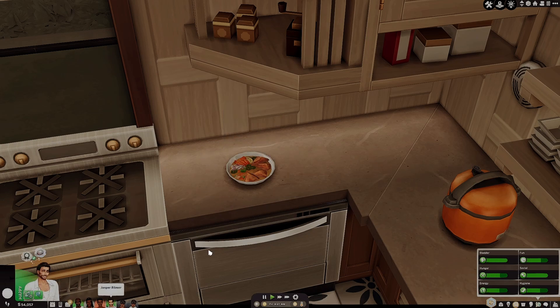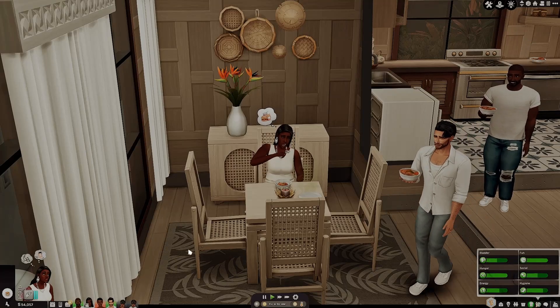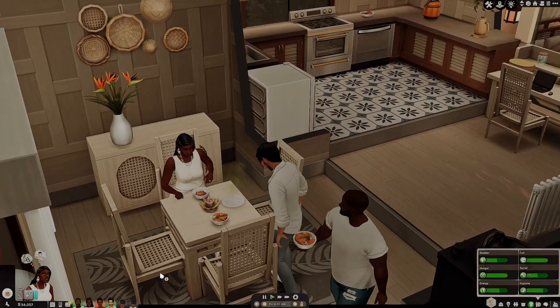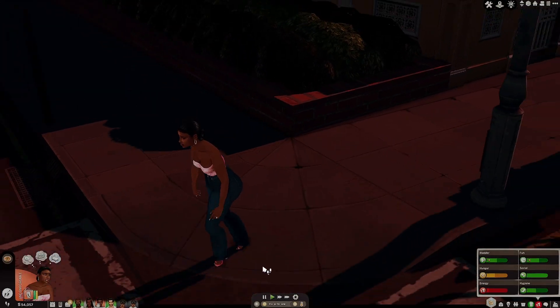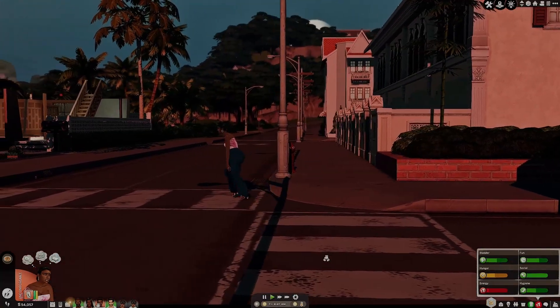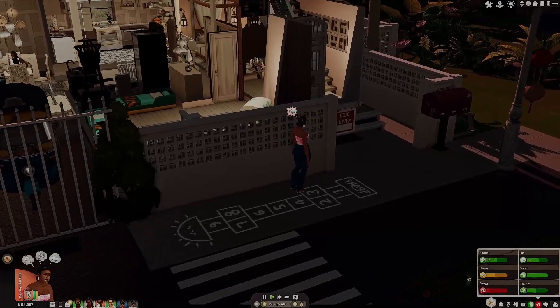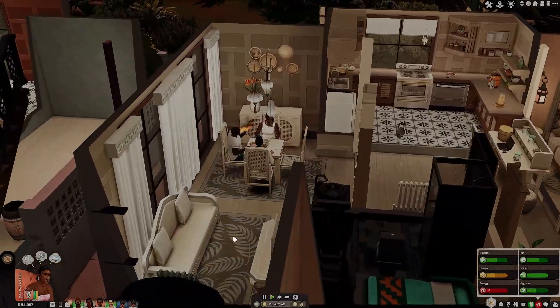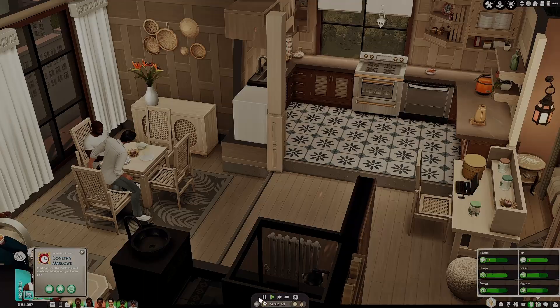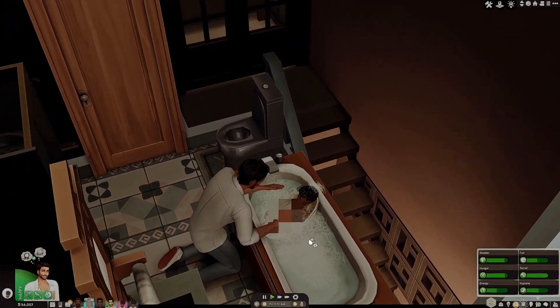I'm going to let Anessa grab some of this when she gets back. After Jasper uses the bathroom, he can grab some of this. Willard can also grab some. Denetha is already eating. Let's have everyone grab some soup and then they can go to bed so that we can get a nice early start. And how far away is Anessa? The sun's coming up — I kept her out all night. I feel kind of bad. She's exhausted, but we did make money. We have 54,000 simoleons now — I think we had 35,000 initially when I started the episode. Denetha has to go to work — she's a handy person, so I guess I'll let her go to work.